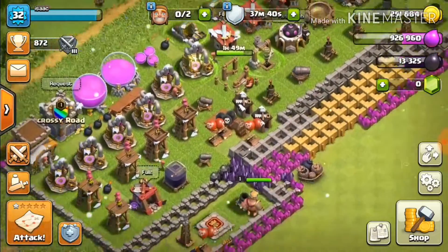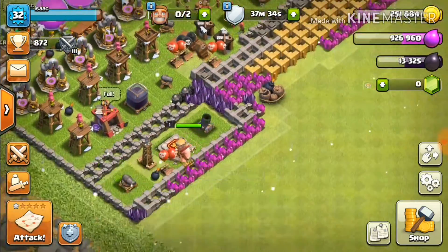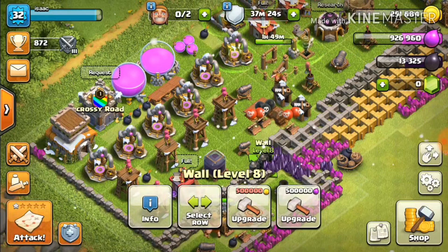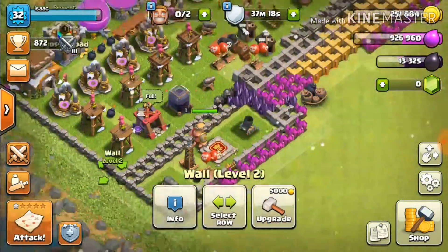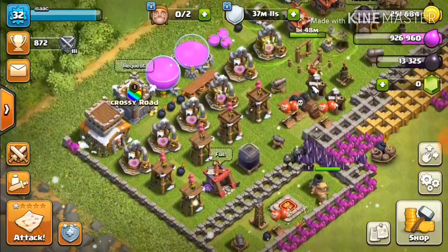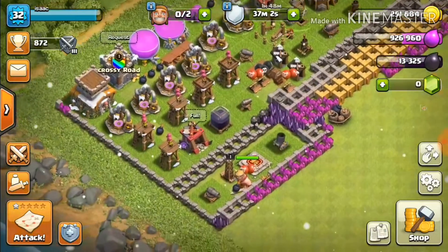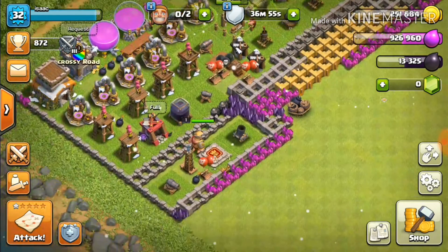I've only just moved up to town hall level 8, so quite a lot of my walls aren't the best. My best wall is probably level 8, and my worst wall is level 2. I've made my walls really really strong so that it's really hard to get through, and my armies are on the first line so they can detect any enemies or intruders.